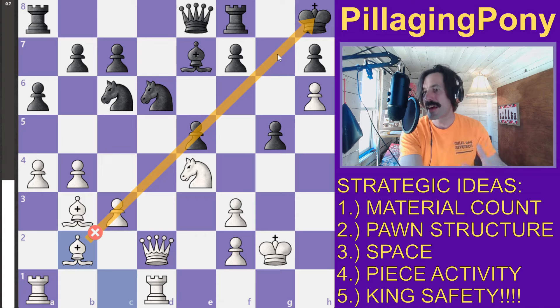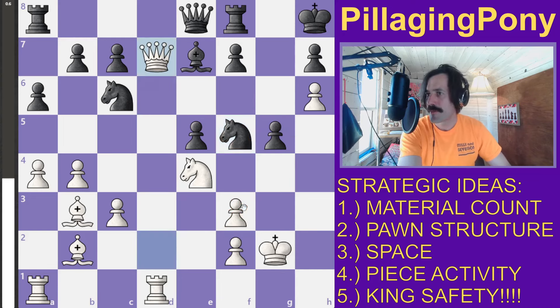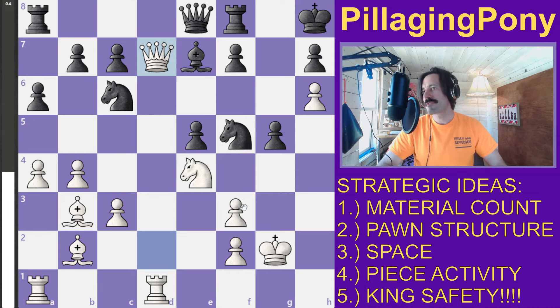Black is still up a pawn, though we can see the pressure building from white. Black brings over his knight, has a check available, and is eyeing the f3 pawn.